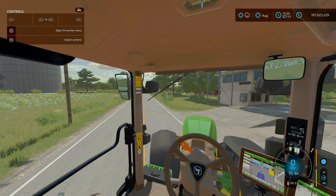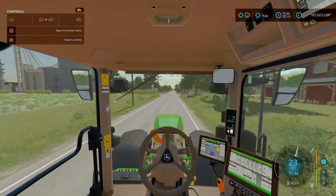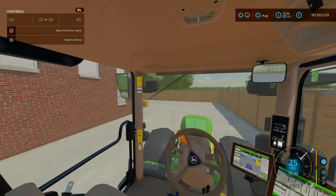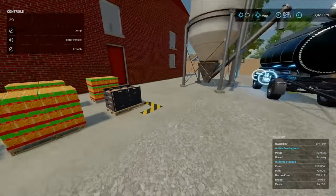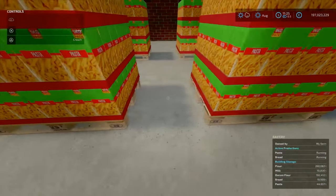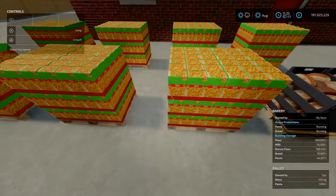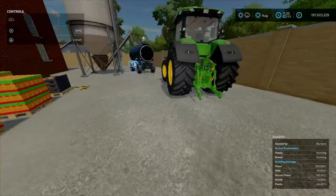We're going to be looking at the new spawn points, because they've been changed and they are rather interesting. Let's have a look and compare the two - grab our pasta, a nice freshly cooked pasta there. Sure the Italians would love that. Compared to our pallet bread - none of these pallets are liftable as they are on their own.